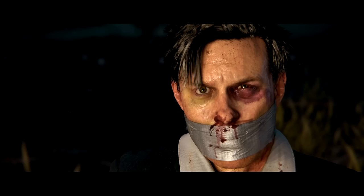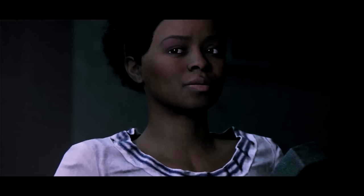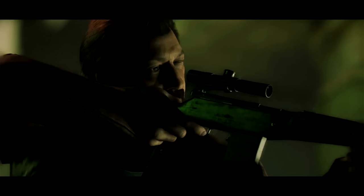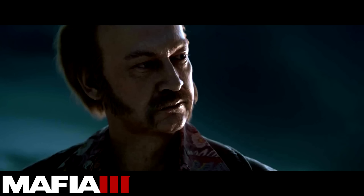This is Cassandra — she looks a little different in this trailer compared to the last one. Here's what she looked like in the first trailer, so they did some changes to Cassandra from the August trailer to the April trailer. Burke also looks different — another one of Lincoln's lieutenants. He's obviously a sniper and is the leader of the Italian mob in Mafia 3. Here's what he looked like in the August trailer, so there's a noticeable difference in both Burke and Cassandra from August until now.